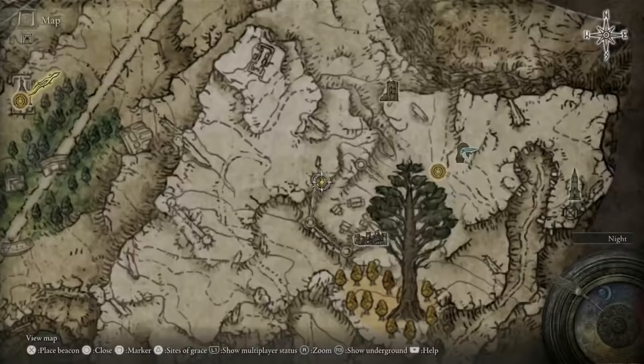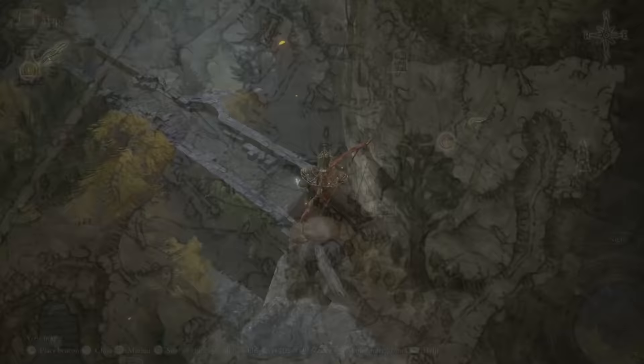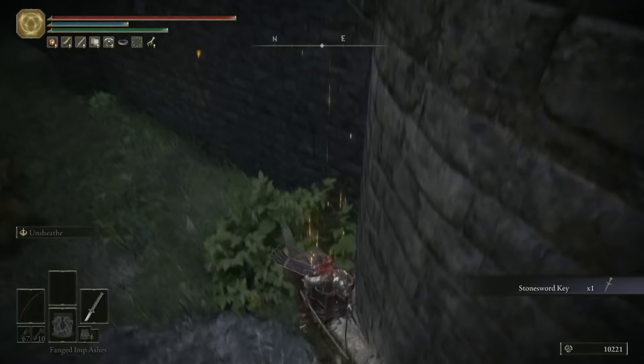The last thing of note in this village: come to the northern part of the ramparts, mount up, and you can jump onto the wall, run along a little bit, and grab a Stone Sword Key. Directly below you are a few rats that were guarding three Eyes of Yelloho — Yellow. I'm going to go with Yellow.